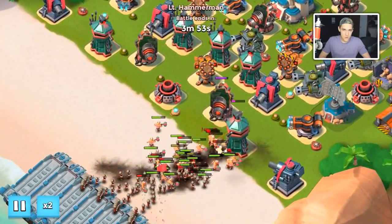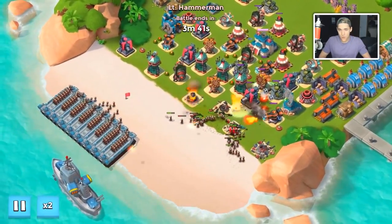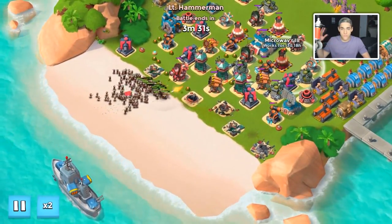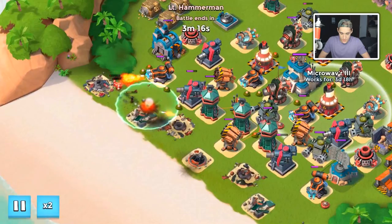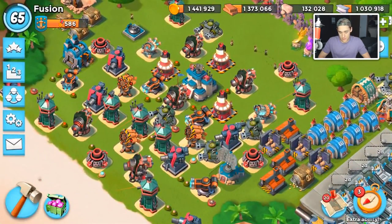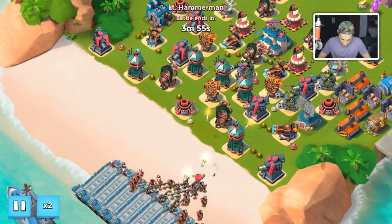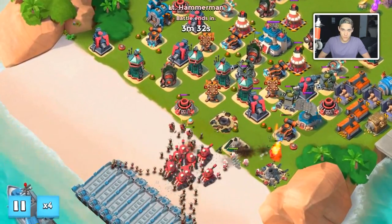I've mentioned before that hot pots are much better to drop than microwavers. If you want to defend Hammerman and had a choice between any prototype we've seen so far, I would say drop a hot pot — it's still way better than any other prototype. That being said, if you want to have a little fun you could drop a microwave, but you need at least two on your base to make it worth having, and it's still not even better than some other prototypes.